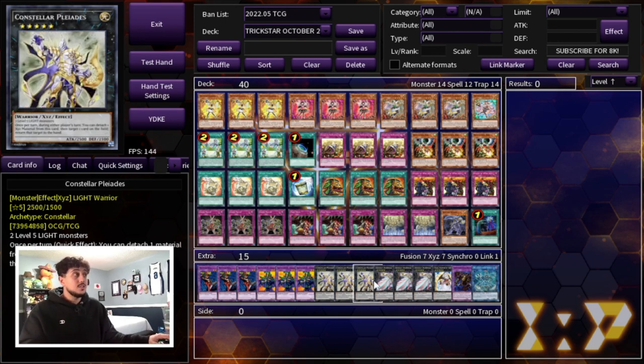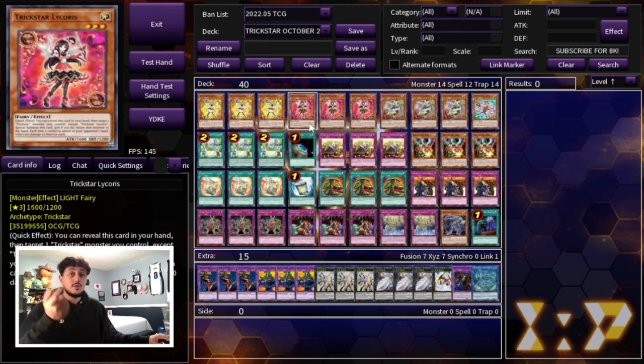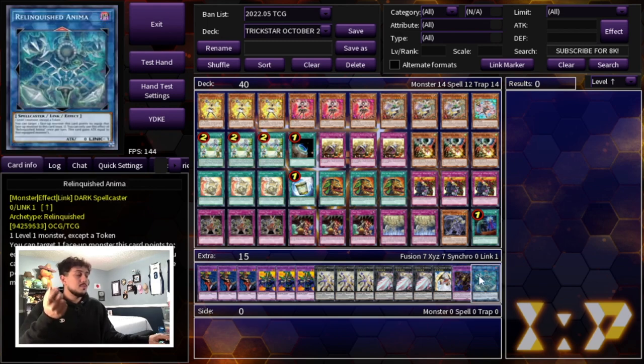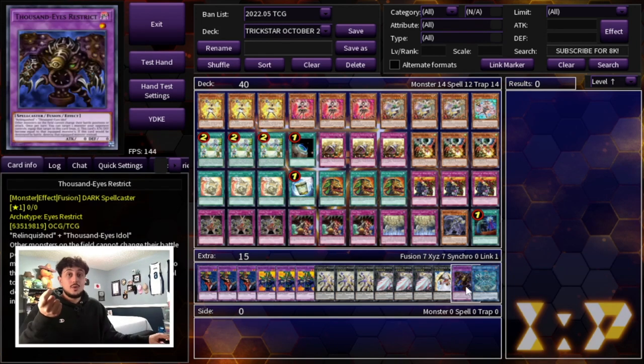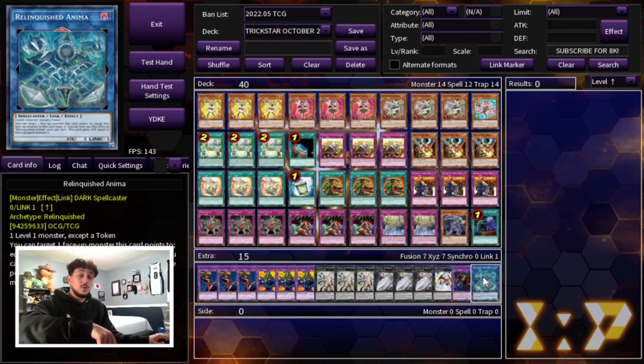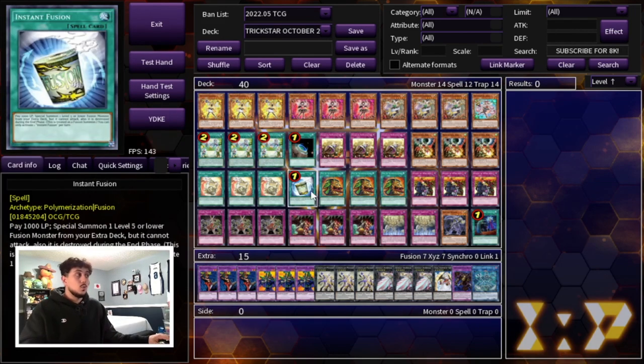Durandal is also 2400 attack and Pleiades is 2500. These monsters can actually push for game after you've done a ton of burn damage with Light Stage and Licorice. Then lastly we're playing the one Tierras — it's not amazing, but if you have Rivalry plus Gozen up and want to go into the extra deck, it's a 2600 light fairy level five that can't be destroyed by card effects when it has Xyz materials, and after it attacks it pops a card your opponent controls, which is neat. We're also playing the one 1000 Eyes as well as the one Relinquished Anima, specifically for going second with the one Instant Fusion. If Instant Fusion resolves going second, you make 1000 Eyes and then Anima, breaking two monsters your opponent controls just with one Instant Fusion.